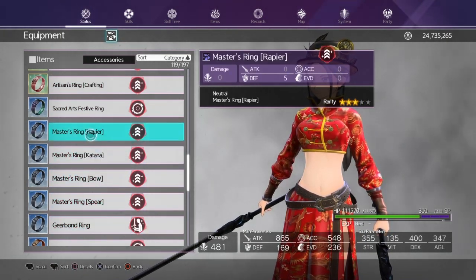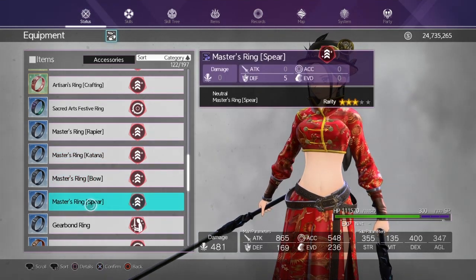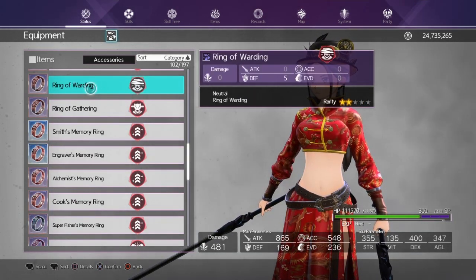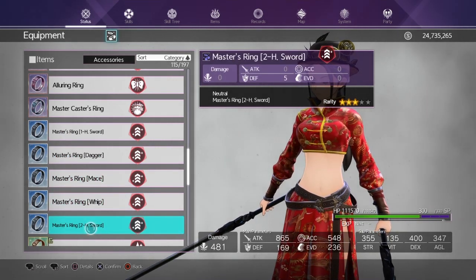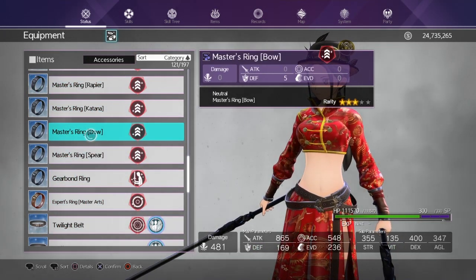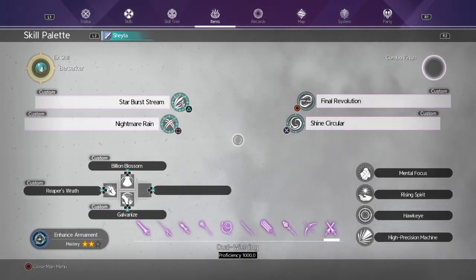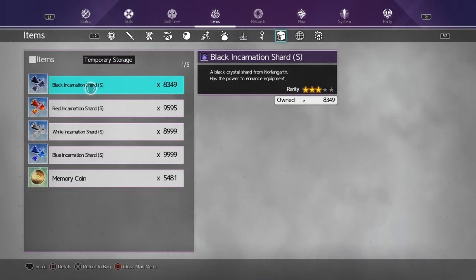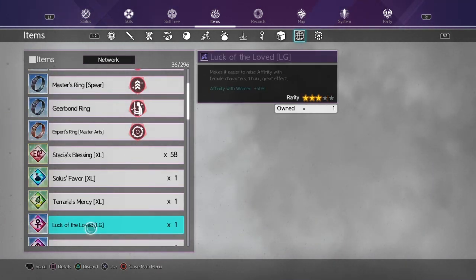If you played during Volume 2 and got some of these rings, you can use them. This is a Rapier Ring that gives 100% proficiency gain. There's also katana, bow, spear, one-hand, dagger, mace, whip, two-hand sword — pretty much all weapons have a proficiency ring. You don't need these, but if you have one for the weapon you're leveling, it's an added bonus. There are also some boosters available in the Network tab that you can get from Cube.